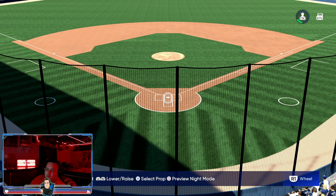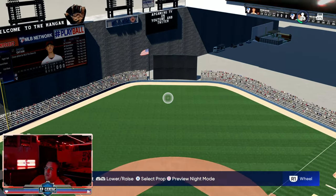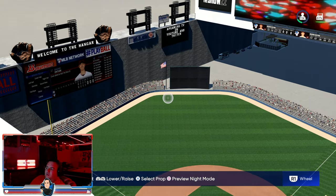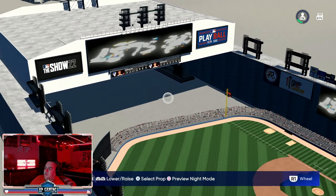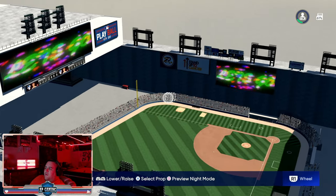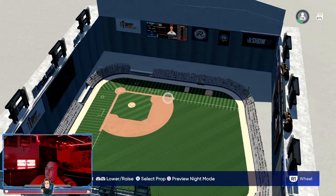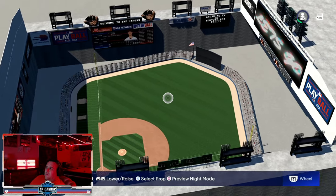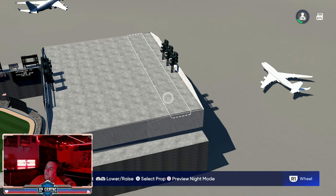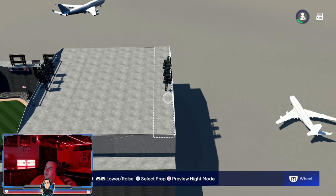We're starting off with the Hangar. This stadium is currently number four in the most popular section of the Vault — thank you everyone who voted for that. We're going to go around; this is a retractable roof stadium built with the resources given. This was also my favorite stadium from MLB The Show 21.